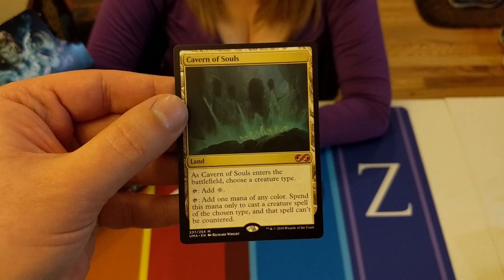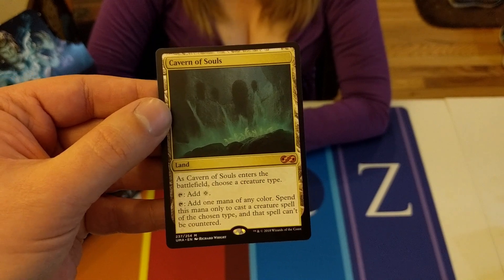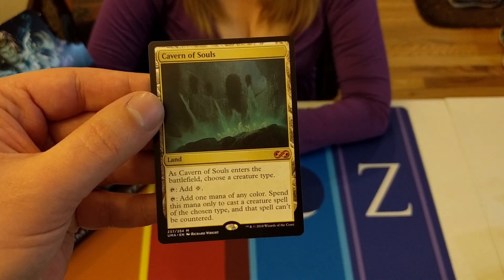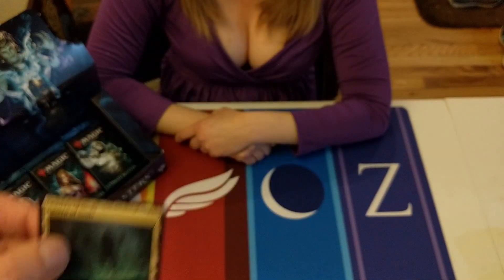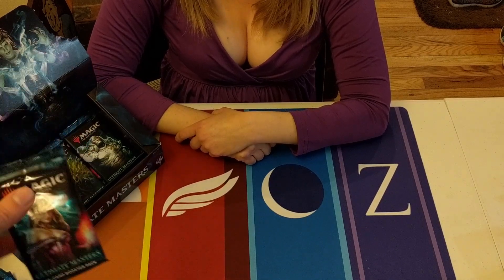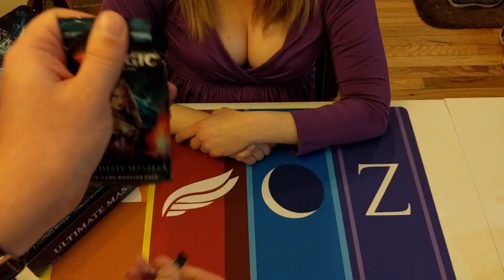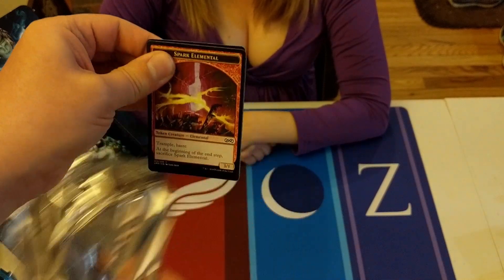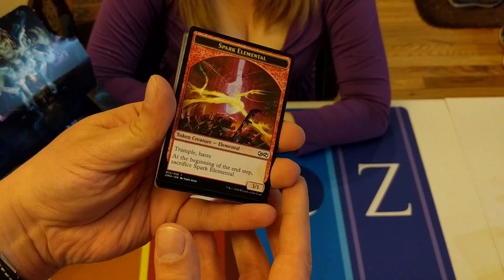Who looked at this and thought this was a good idea? When it comes into play, choose a creature type - you can tap to add one mana of any color, spend this mana only to cast a creature of the chosen type, and that spell can't be countered. What?! Somebody wanted an overpowered card and they got it through. I wonder how often designers just try to see if they can push something crazy through.